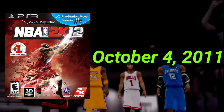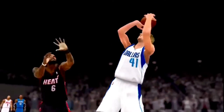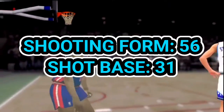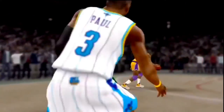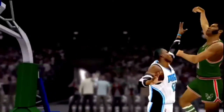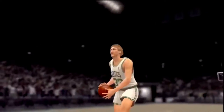2K12 was released October 4th, 2011 — the one with Michael Jordan on the cover. It was a cool game. I don't think I played it enough to really give you guys a full opinion. The best jump shot in 2K12 was Shooting Form 56 and Shot Base 31. If you guys disagree with any of these jump shots, that's perfectly okay — you can come at me in the comments. I don't mind.